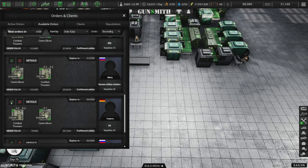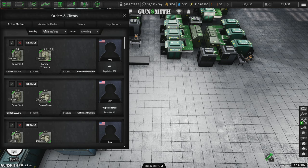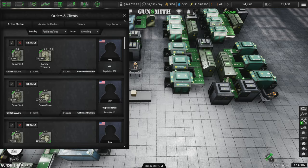We're still only receiving orders for clothing. So I'm still going to keep accepting orders for clothing and denying the other countries — at least for a little while. Eventually, once we have great reputation — right now it's 190, so it's almost to bullets — once we start getting higher reputation, we can start maybe dealing under the table to other countries if we want to.